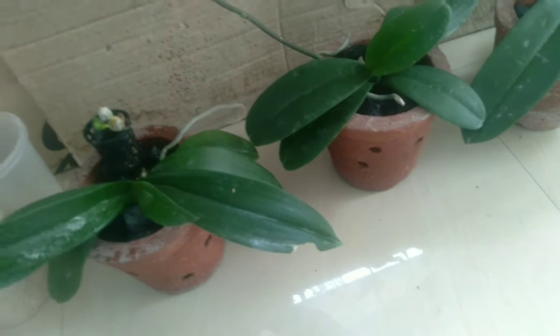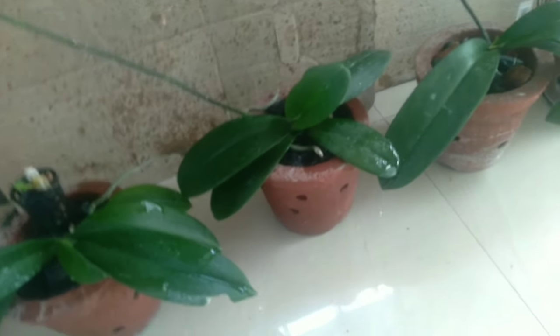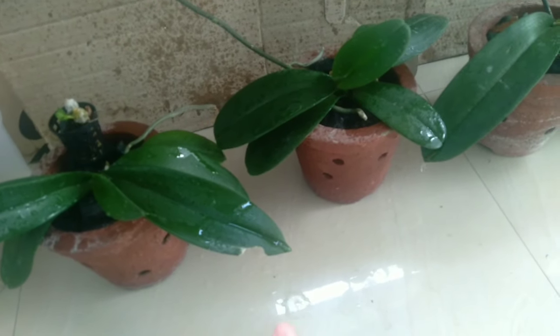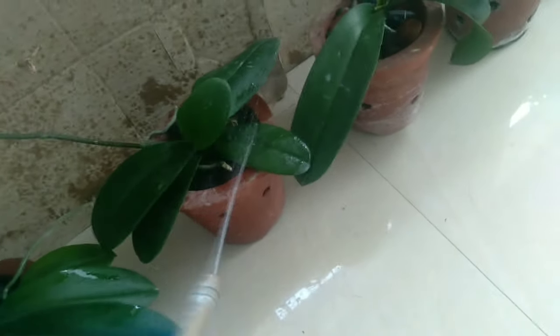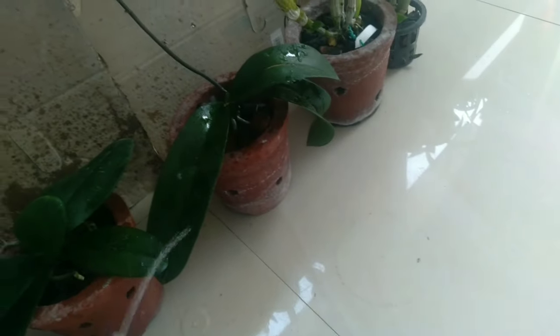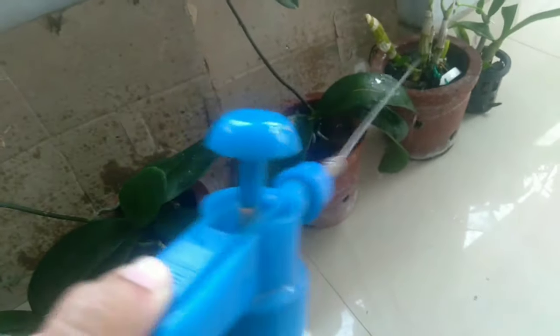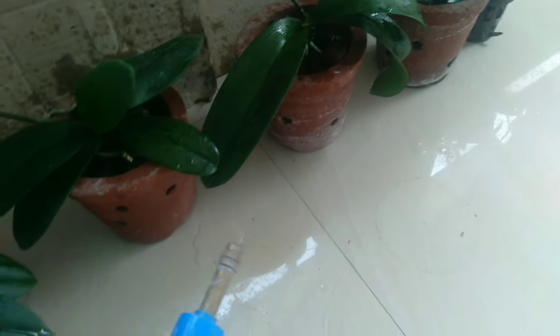I put 0.5 ml in the water and put it in a little bit. We will spray the leaves, we will spray the flowers, we will dry the leaves. We will have a Dendrobium.